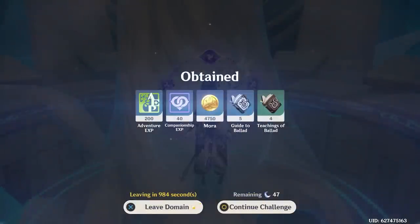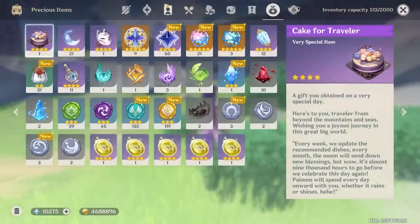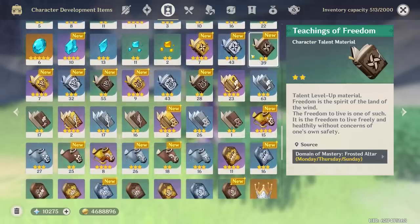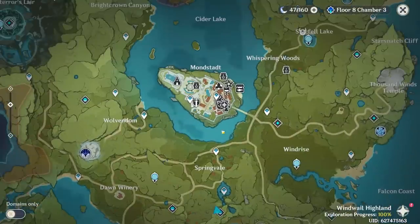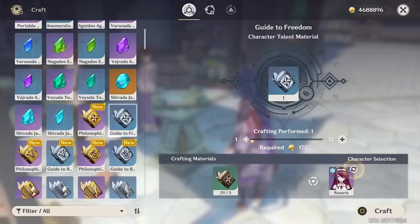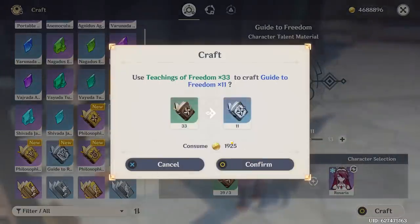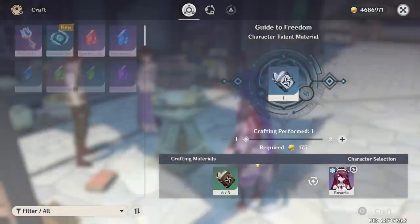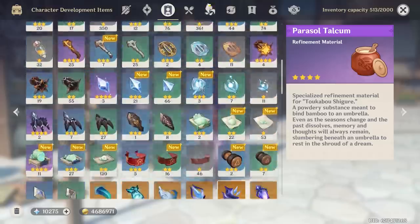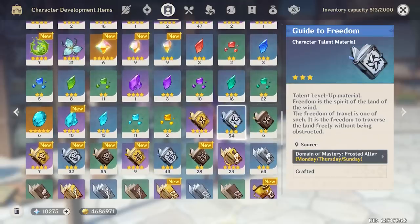Let's check how many talent books we have now. I believe I need somewhere in the span of like 60-something. So we got 39 greens — way too much, I think we only need 6. And then 43 and 7. Let's go craft some of these Ballad books and see if we can make a couple more of these silver ones. We're gonna go to our crafting table and craft a bunch of these — all the way except for 2, because we need 6 to get the talents past level 1. And what does that leave us with? 6, 54. I think that's just barely not enough, but it's pretty close. So I think we're good on talent books.